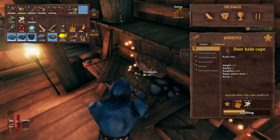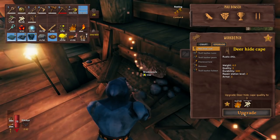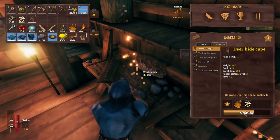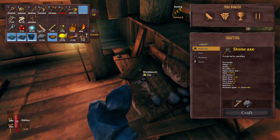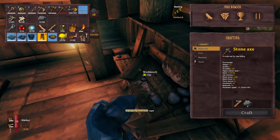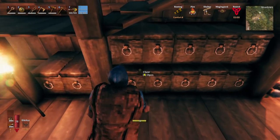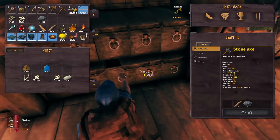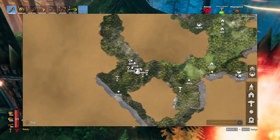I'll go ahead and upgrade the deer hide cape. I don't have the troll armor, but I'll upgrade it again — every bit of armor is worth it. Now the whole bottom row is filled up and my armor is now 31. I just got three more armor and it only cost me a little bit of deer hide. I am ready to rock.